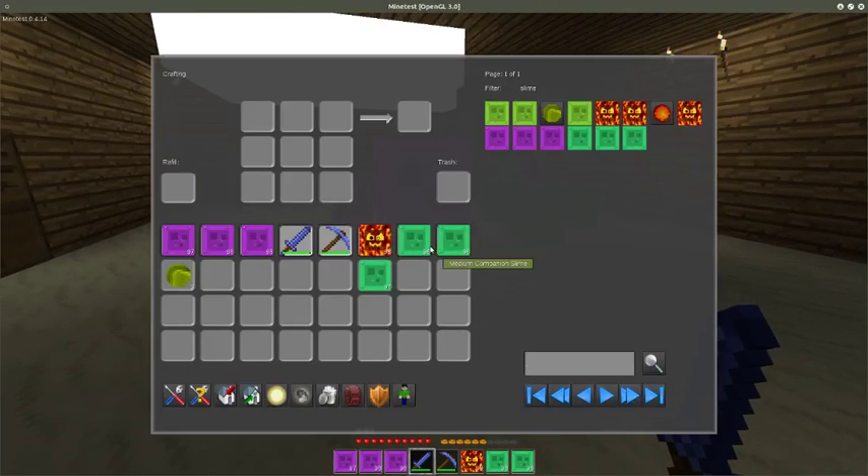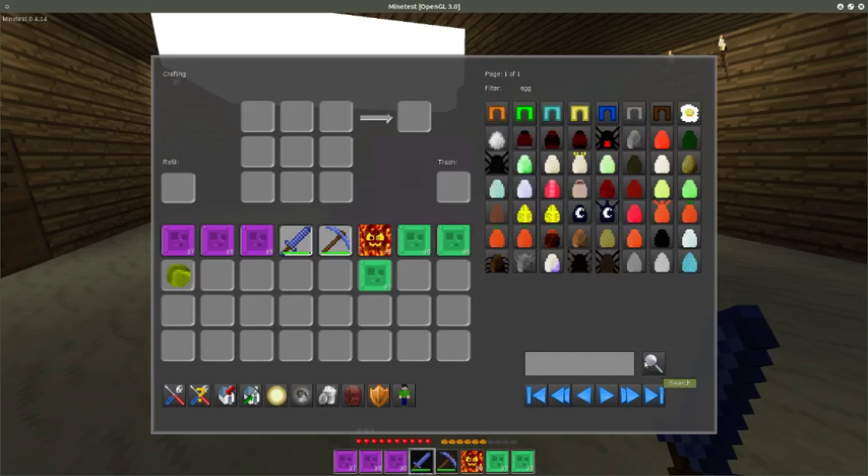Now I'm going to spawn in something a bit more powerful. I changed the ratings of the bosses from the NSSM pack, so I'm not going to spawn one of those guys in. I've made them much, much harder to deal with.